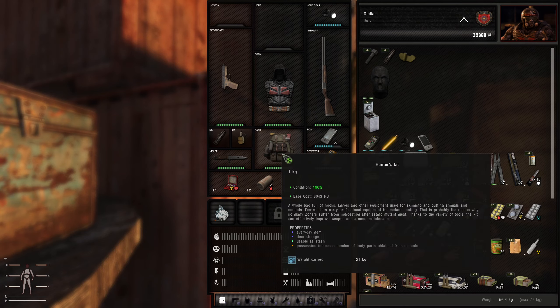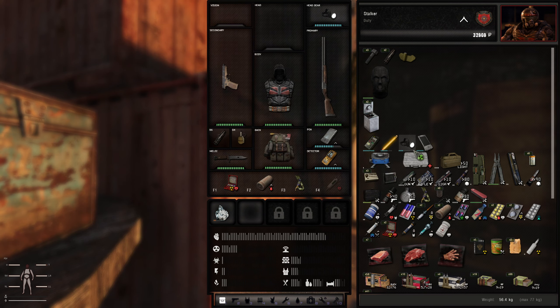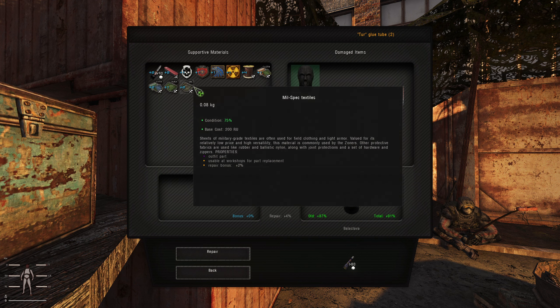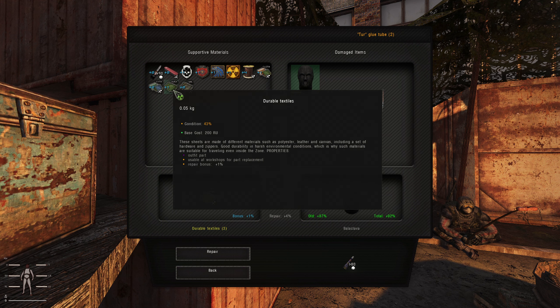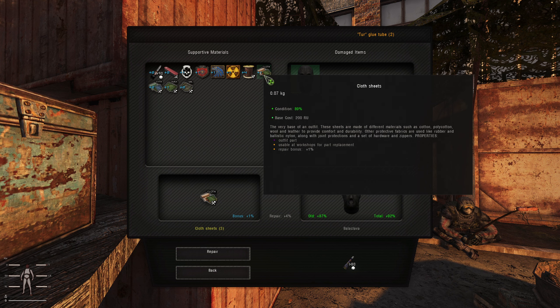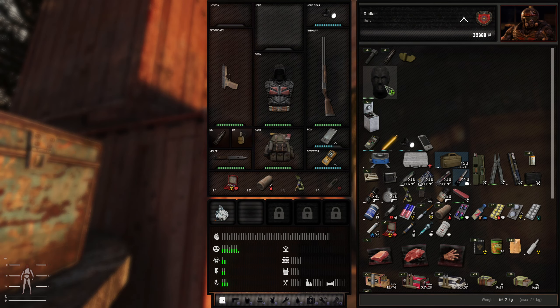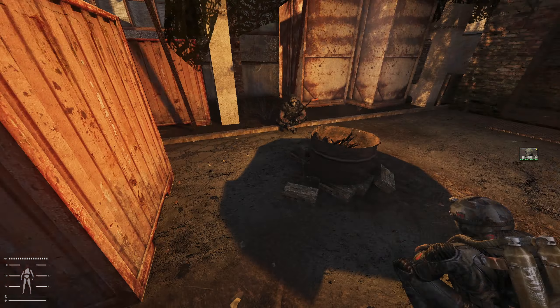We don't want to waste that — I could just use glue. There we go. Why can't I use the crappy one? I don't want to — just add copper wire to it. Good, now we can equip it. Hell yeah! A little extra protection never hurt anything. Perfect.